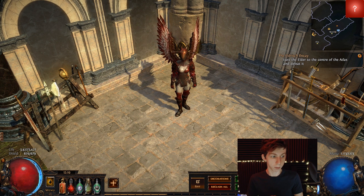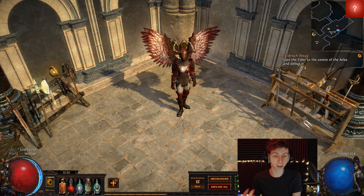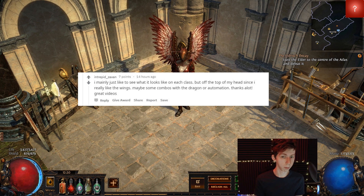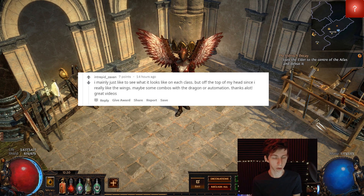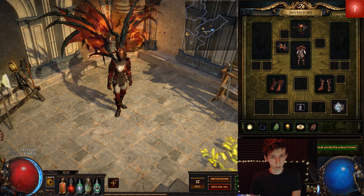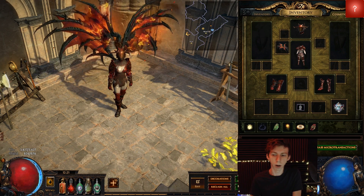So we're going to start off this video with something a little bit different. We're going to take your guys' input and do some community suggestions while we go through our combos. Zaxxon said he really likes the wings, maybe some combos with dragon or automaton. So let's just start off with the dragon wings. By themselves, I don't think they look that great with the set. They're all right.